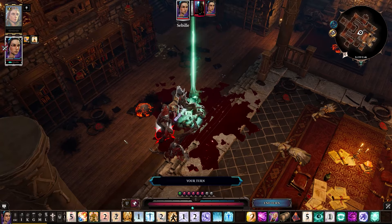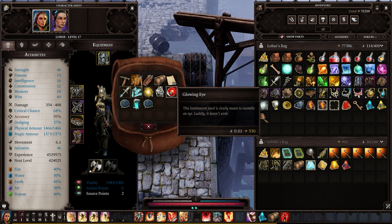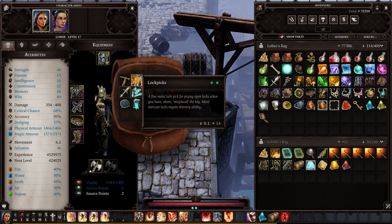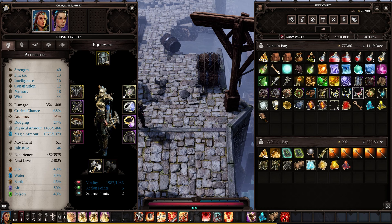Tip number 10: use backpacks. You may find inventory management easy in the early portions of the game when you only have a few potions and a small stack of gold, but later in the story it can get real messy real quick. You're given a backpack at the start of the game and each party member you pick up also has one, and you can combine them throughout the game if you need more. These have infinite storage space and should be used to organise your inventory — I use one for potions, one for scrolls and grenades, and one for quest items.